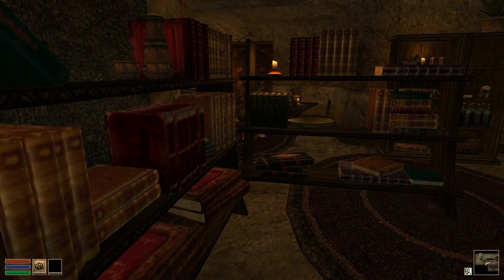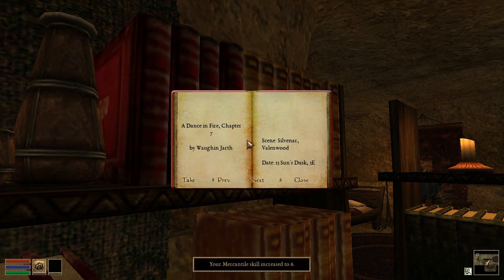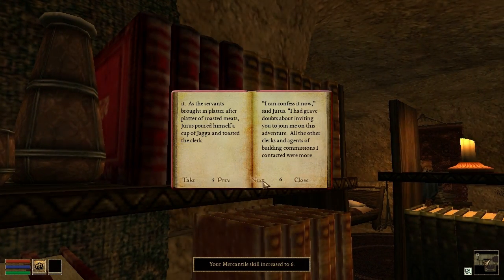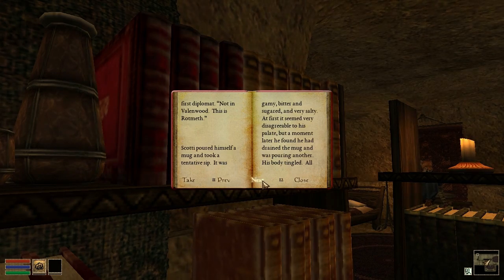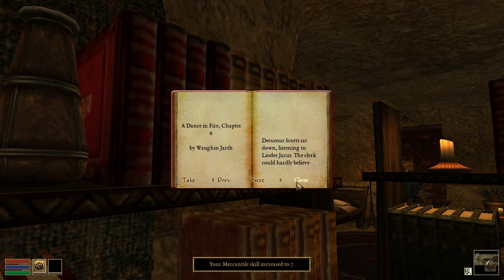There are numerous books scattered throughout the land of Morrowind that, when read, increase your level in a specific skill. This function is now implemented in OpenMW, so don't forget to take a moment, sit down, and read a book every now and then during your adventures.